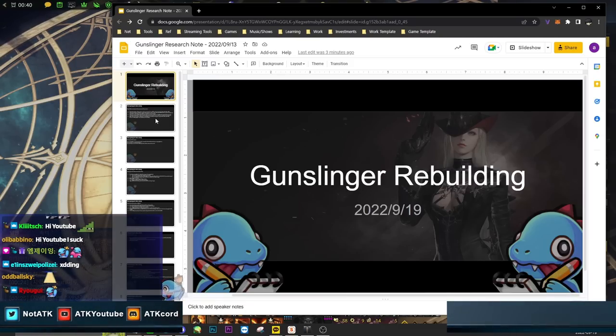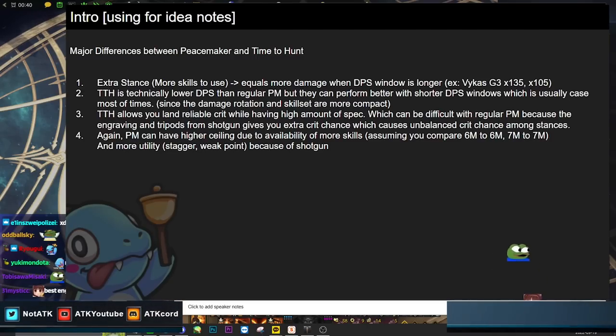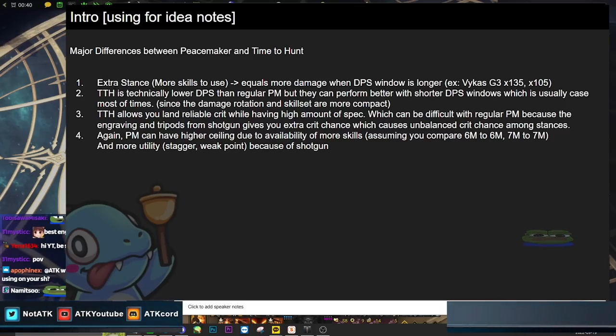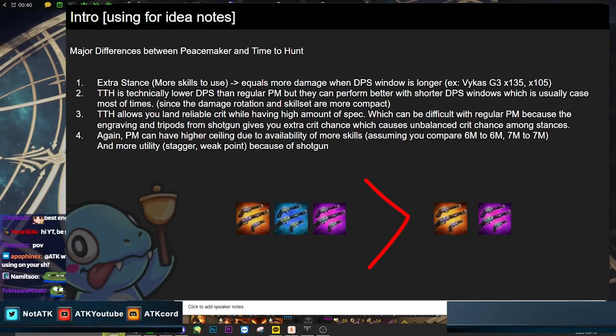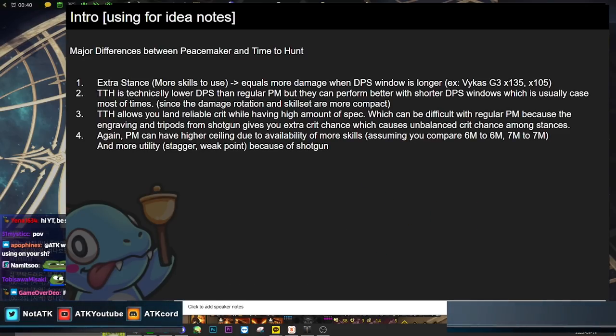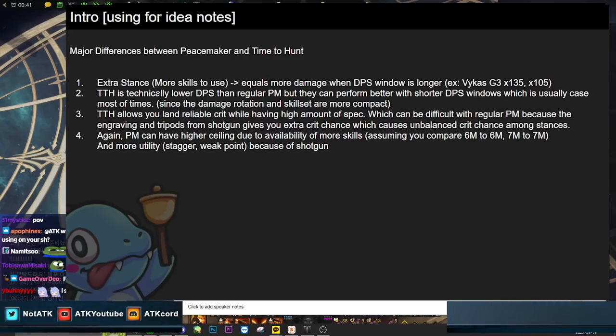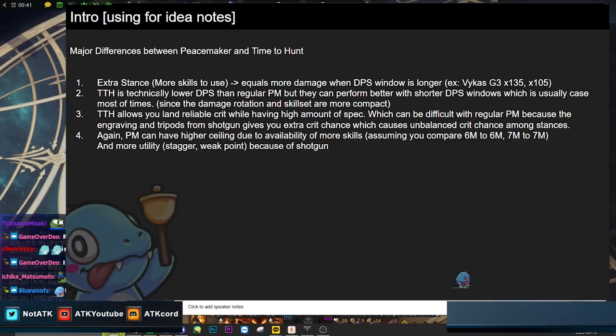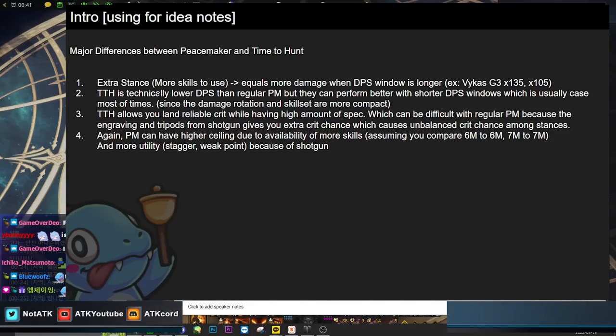Let's start with the major differences between Peacemaker and Time to Hunt. Peacemaker has an extra stance — the shotgun — which equals more damage when the DPS window is longer because she has more skills to utilize. TTH is technically lower DPS than regular PM because they have fewer skills, but they can perform better with shorter DPS windows. Since the damage rotation skill sets are more compact, TTH removes the shotgun, which tends to have a very long animation — so it's hard to squeeze in the DPS.